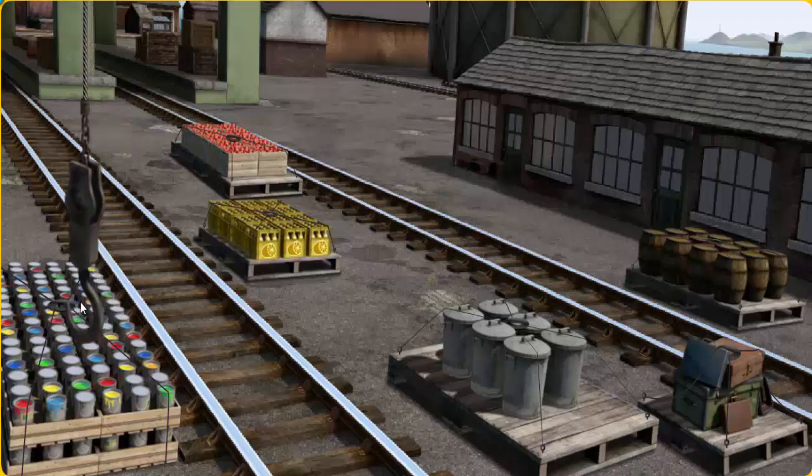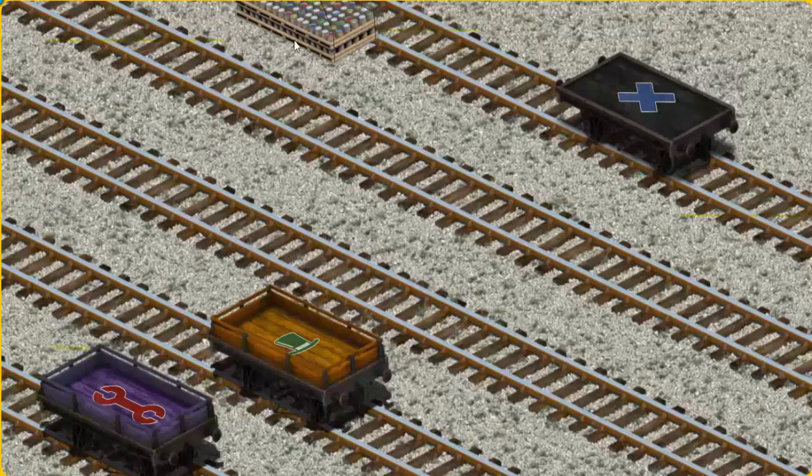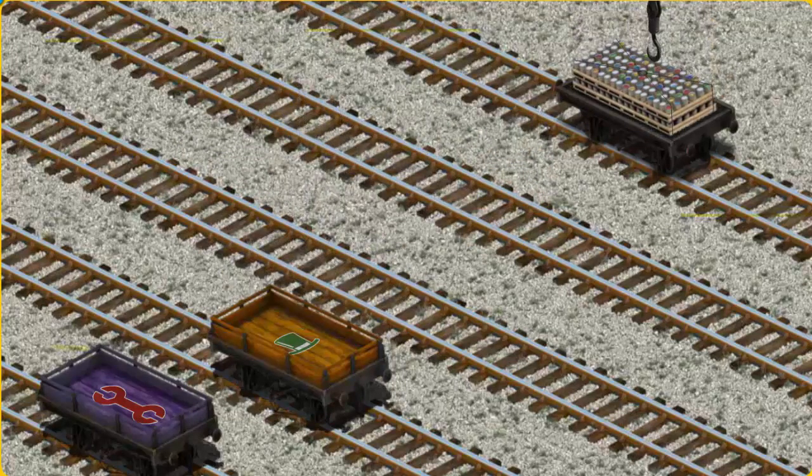Help Cranky find the cans of paint. There you go. Let's lift and load. Now the cargo must be loaded. Show Cranky where the black flatbed with the X. That's it!